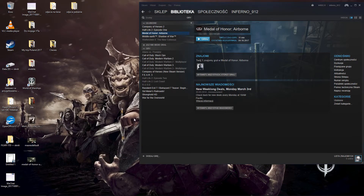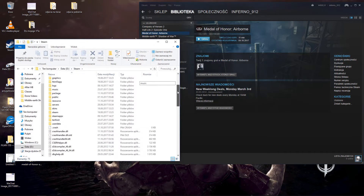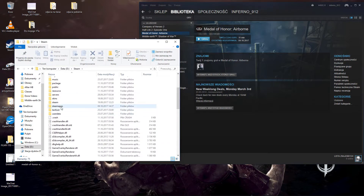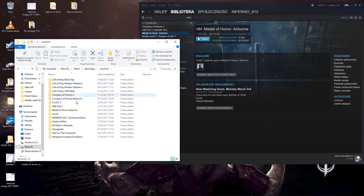This is obviously after purchasing the game. You're going to locate your Steam folder. Then you're going on your Steam to Steam Maps, and then Common.